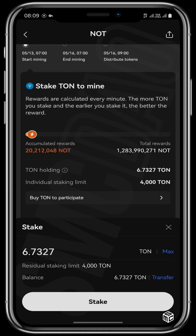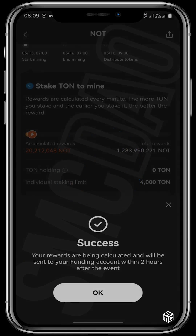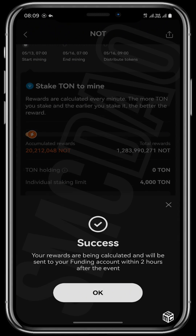Put in the max of all my TUN and tap right there on stake. This is the success — I have successfully staked my TUN tokens for NOT coin, and my rewards are going to be calculated and sent to my funding account within two hours after the event.